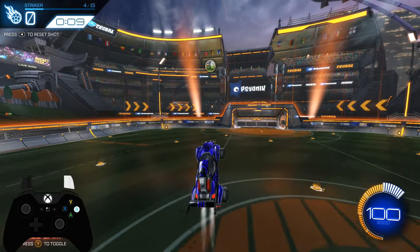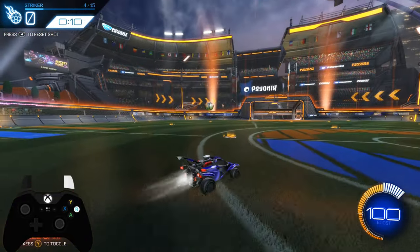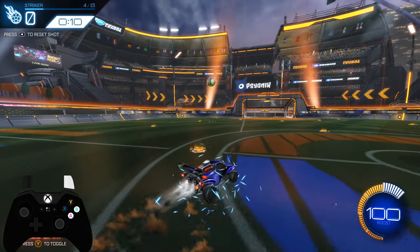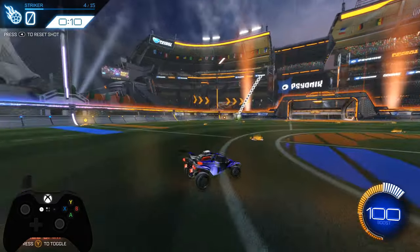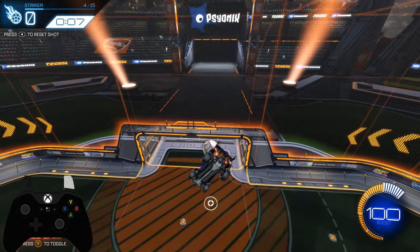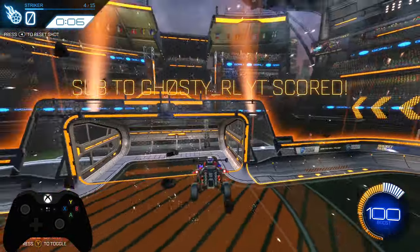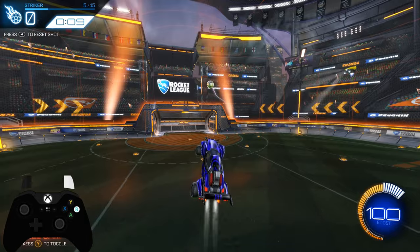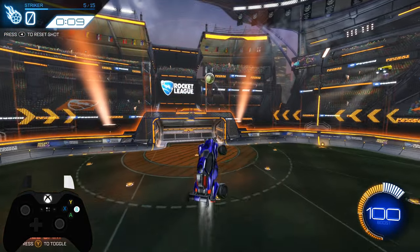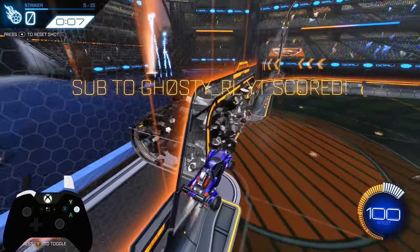Even if I score I don't always go to the next shot because I might not like the shot I just scored, or I just want to make it more accurate or more powerful — just to make it harder on myself. Set high expectations for yourself in your custom training and don't settle for anything below them. Like that could have been a good shot but I didn't let it go in the net because it wasn't straight in, so I did it again and got it more powerful.